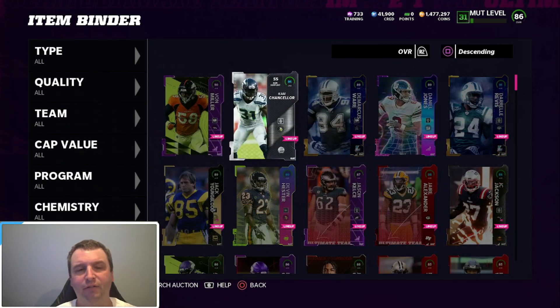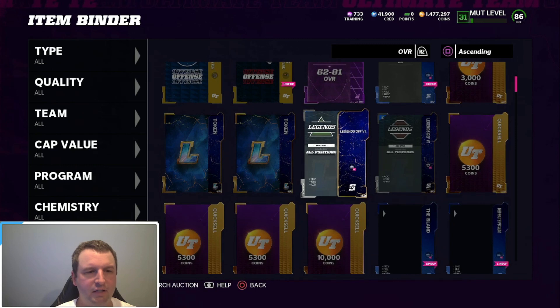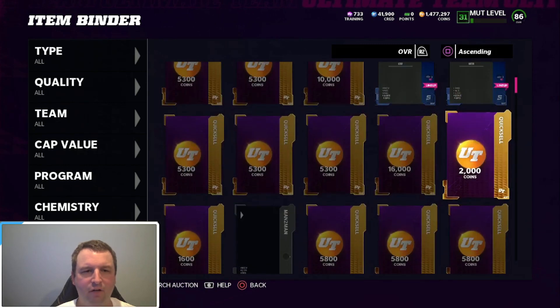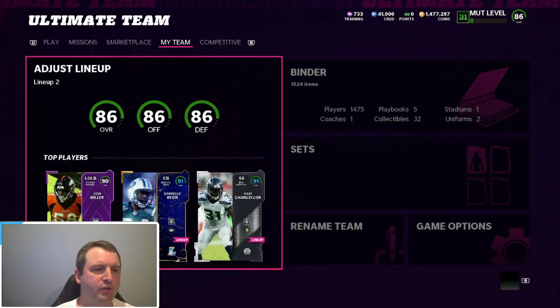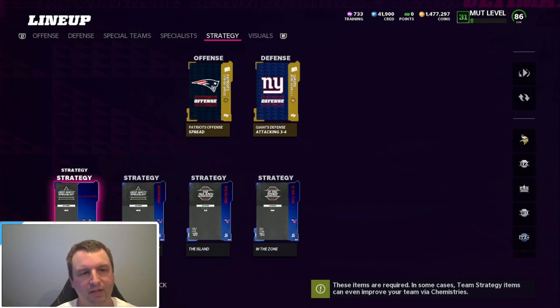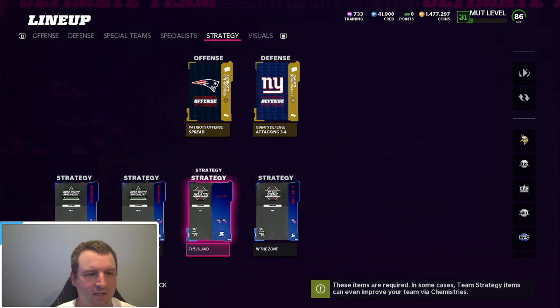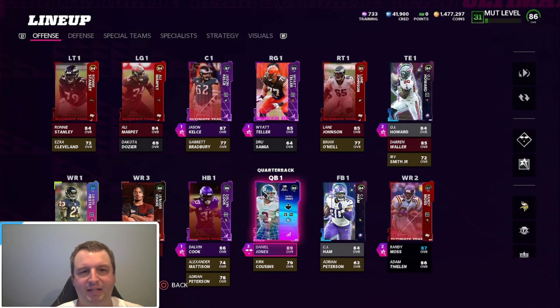I've been playing a lot of head-to-head but also doing a little bit of flipping, which is what we're gonna talk about. A lot of the cards I have right here are quick sells I'm keeping until the end of the week. I went through a whole strategy grind — that's why my coins aren't real high — but I got speed at every category now. It's almost a must, especially if you're running a Vikings team because my guys are kind of slow.